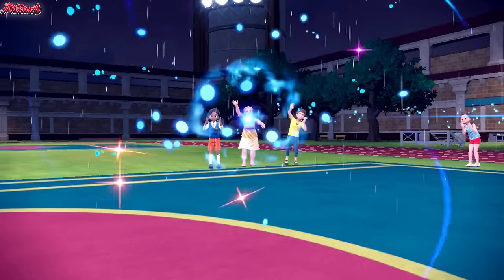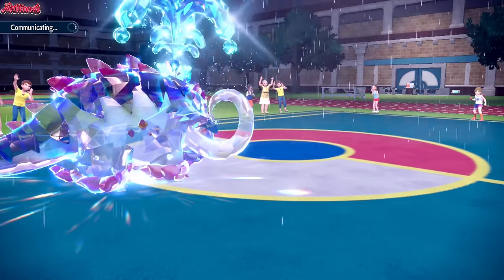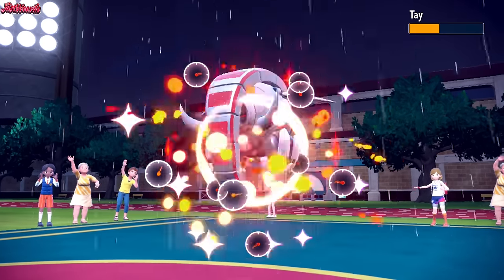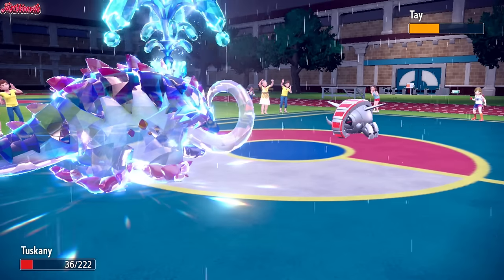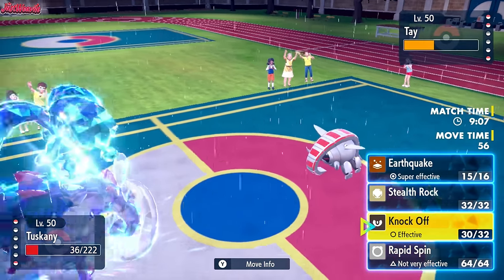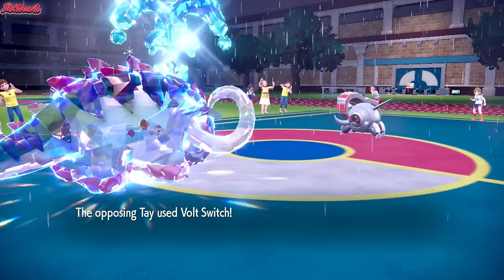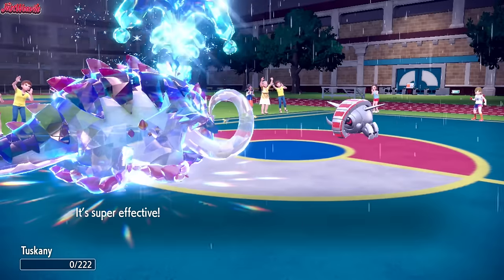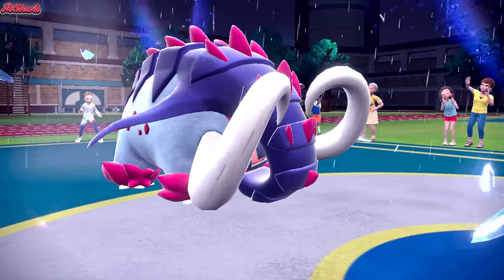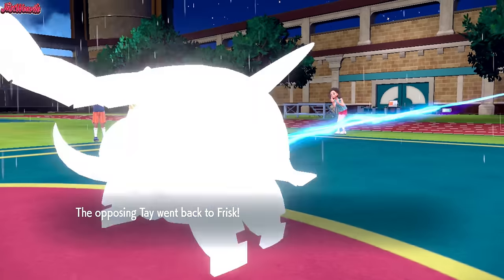With Barraskewda out of the way, we've got one less Pokémon to deal with in Swift Swim. Tade the Cloud Watcher — Iron Treads — comes in. Should we go for an Earthquake? They probably go for a Volt Switch — they do, and that's going to KO us. Great Tusk goes down, but it's not in vain because it took out the Barraskewda and the Pelipper, thanks to Tera Water.